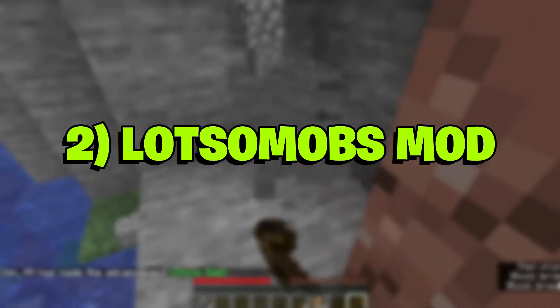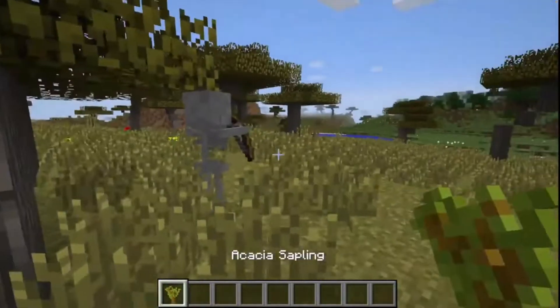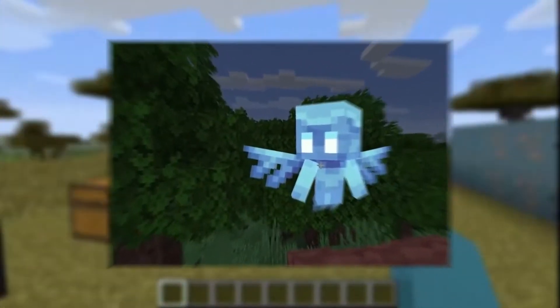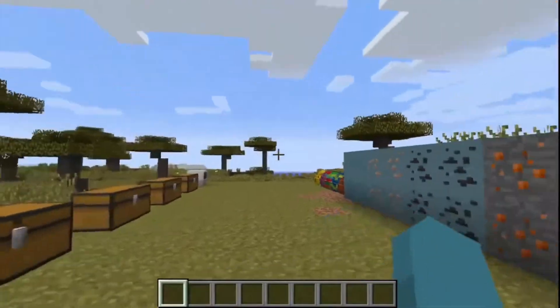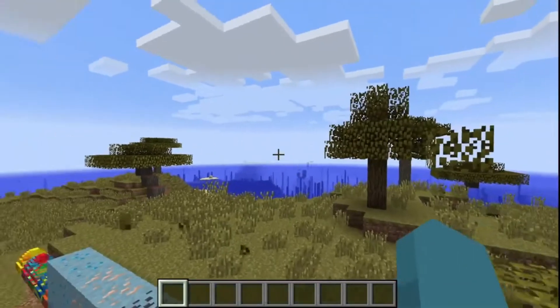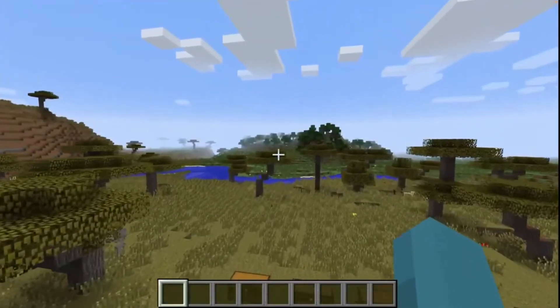Number 2: Lots O' Mobs Mod. Lots O' Mobs is a fantastic mod that adds plenty of new mobs, items, blocks, and features in Minecraft. In the creatures department, some of its noteworthy inclusions are elephants, lions, and zebras. This is an amazing mod that also comes with NPCs — non-playable characters.